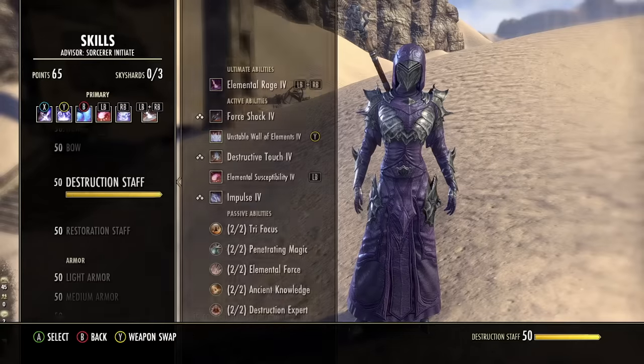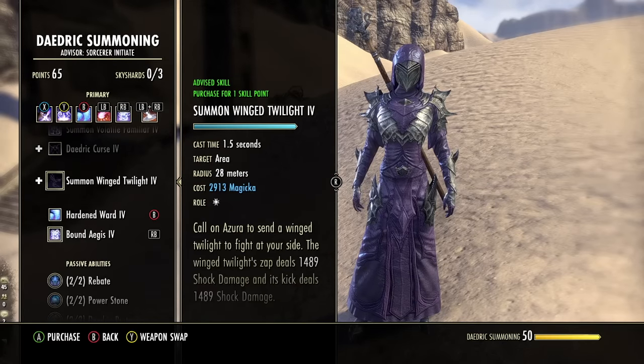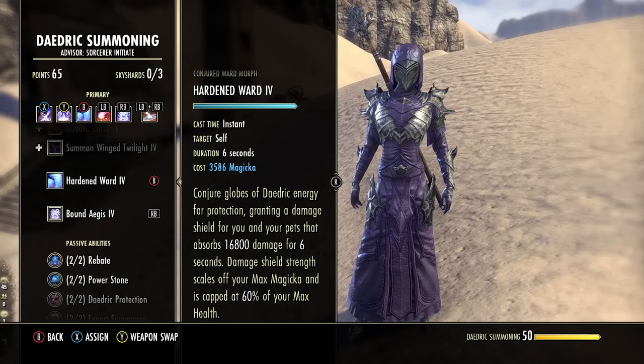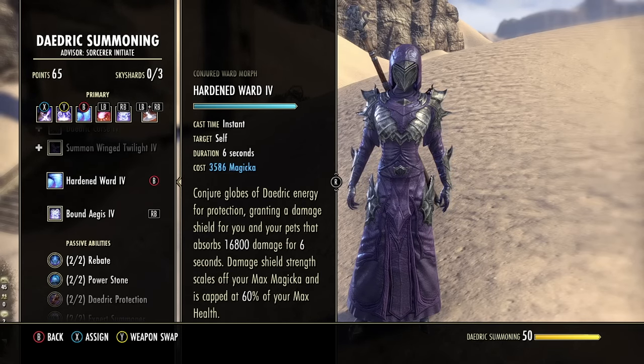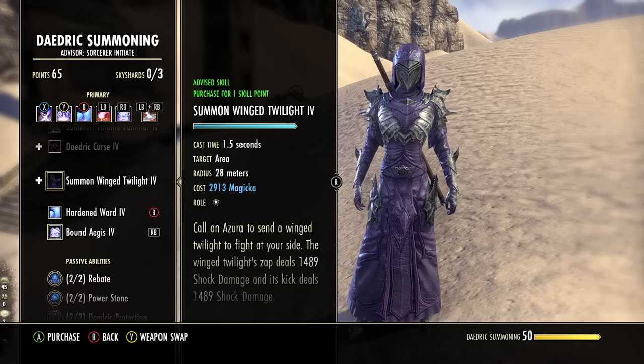Next up is Hardened Ward — this is your damage shield for survivability, especially for solo content. Pop this before a boss heavy attack or a big add pull. Make sure you prep with your shield ready, then weave it in between heavy attacks whenever you need it, when your healing isn't quite enough.